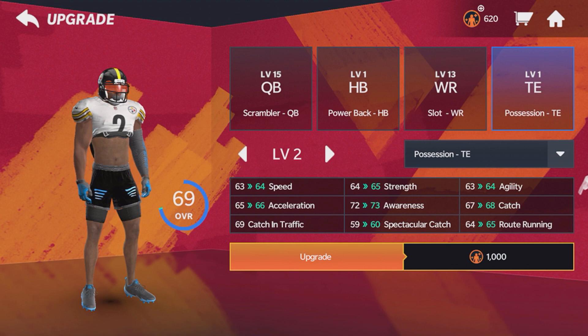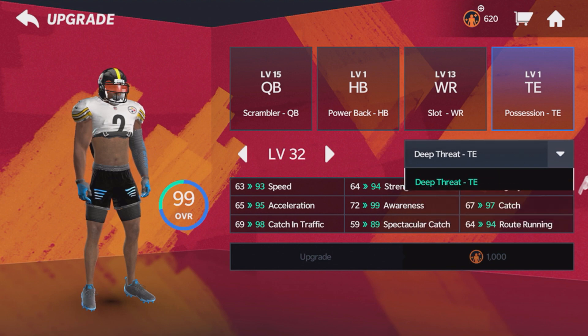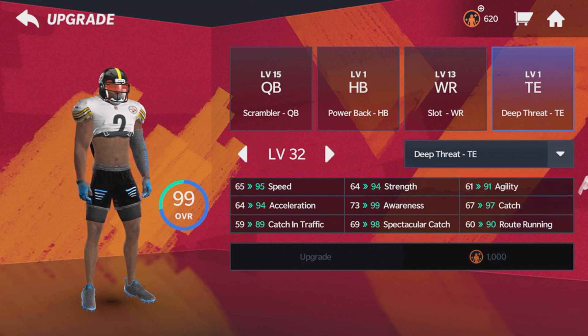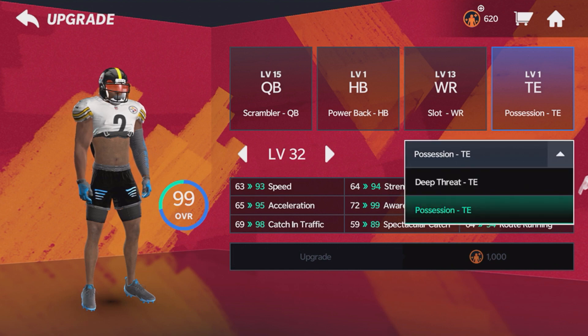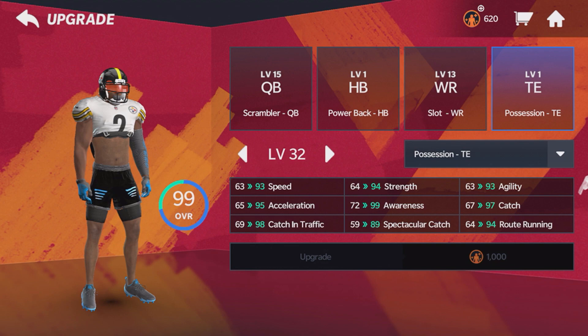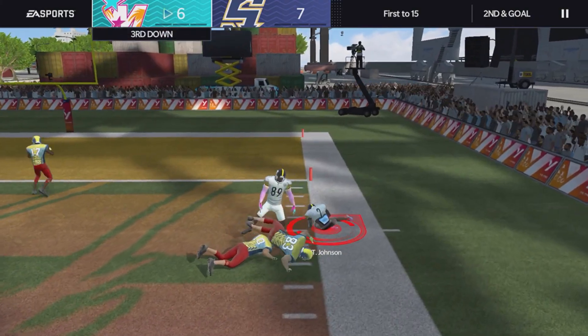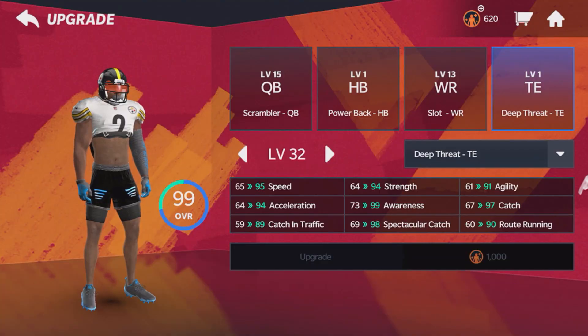For the last one, we got tight end. There are only two specialties: possession tight end versus deep threat tight end. There are really only two big differences. Possession gives you better catching in traffic: 98 catching in traffic compared to 89 catching in traffic. For deep threat, you get a 98 spectacular catch compared to an 89 spectacular catch. If you're making a Gronkowski type tight end, I'd go deep threat. If you're making like an Antonio Gates type tight end, I'd go with possession tight end.